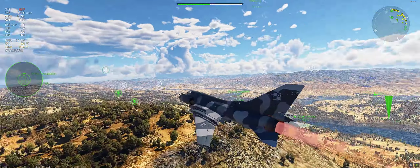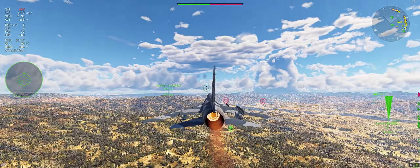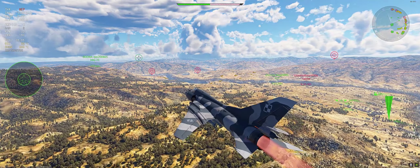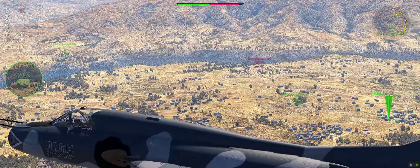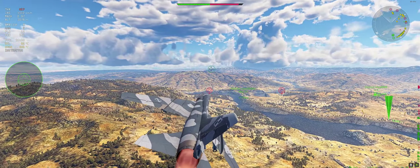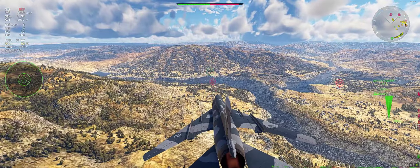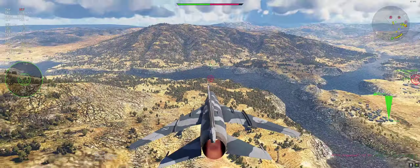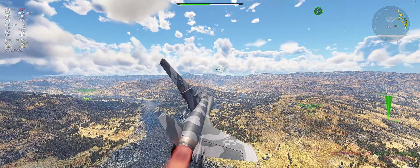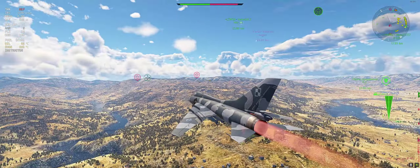If the enemy is smart they can cut off their afterburner, pop flares, and your missile will go after the flares. Even if they don't cut the afterburner but pop flares, the R60s will still chase the flares. Out of the box stock, this plane gets two R60s. With a strike aircraft it's pretty much: fly to the base, drop your bombs, and if you can try to get some kills - there's not really much more to it.